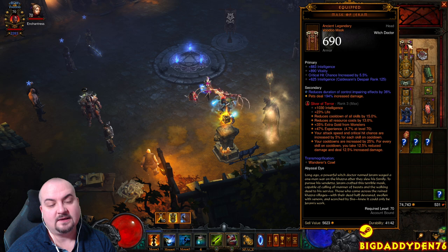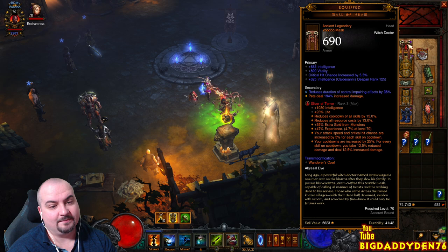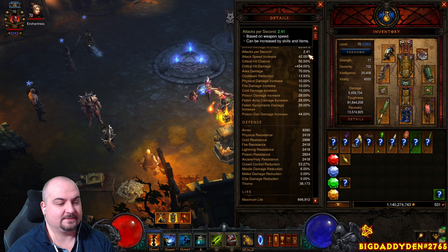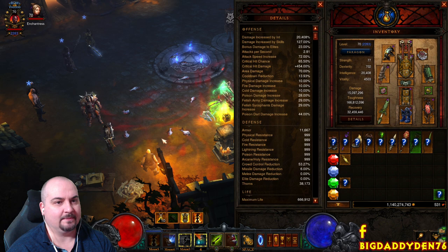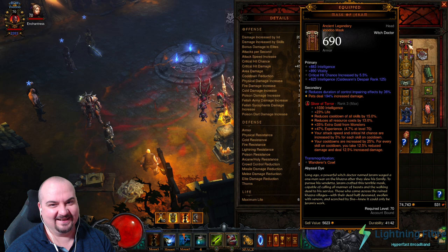Sliver of Terror: you want this to roll with intelligence, attack speed, and the crit buff. Your attack speed and critical chance are increased by 5% for each skill on cooldown, and your cooldowns increase by 25%. But for every skill on cooldown you take 12.5% reduced damage and deal 12.5% increased damage. So at 2.4 attack speed, if I hit a cooldown skill — Horrify, bang, 2.49; Piranhado, 2.57; Soul Harvest — cycling all cooldowns gets us up to 3 attacks per second. It gives you damage reduction, attack speed, and damage. Such a great gem.